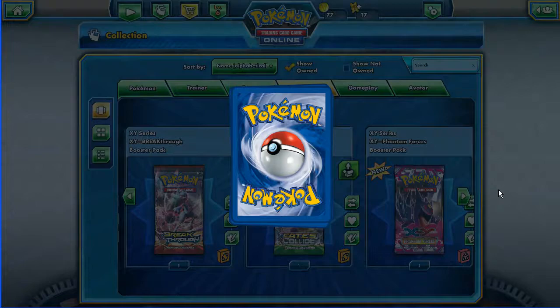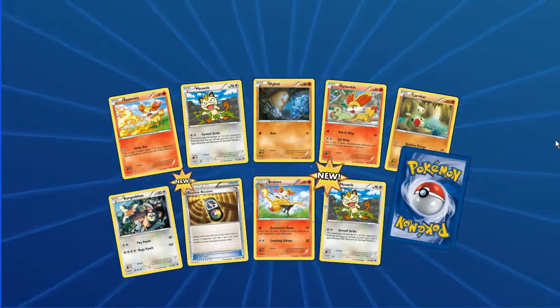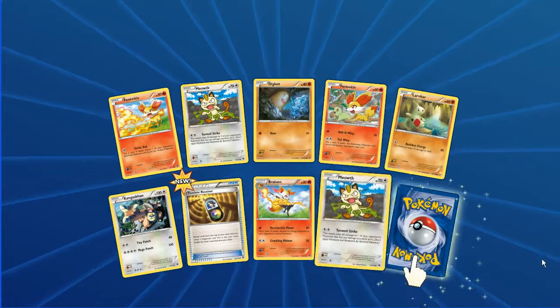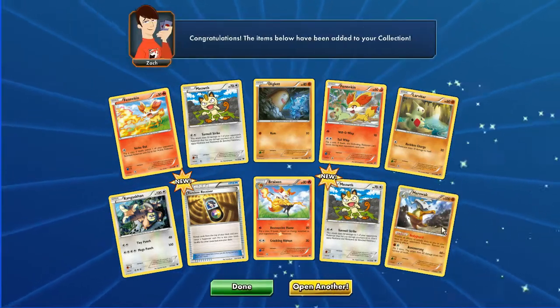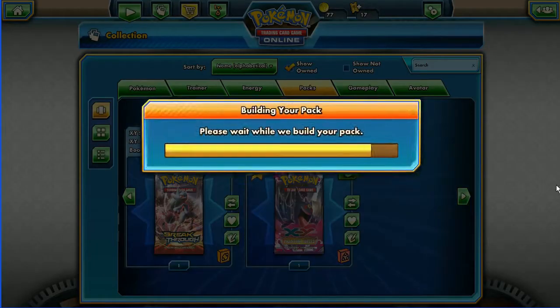Next pack: Fennekin, Meowth, Diglett, Fennekin other art, Larvitar, Kangaskhan, and a new item — Random Receiver, Brakeson. Meowth reverse which is new. And a Marowak regular rare in the back. Looking cool.